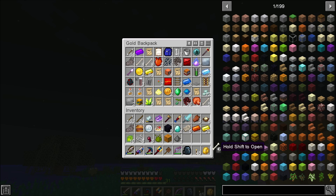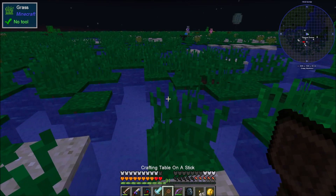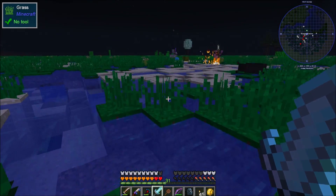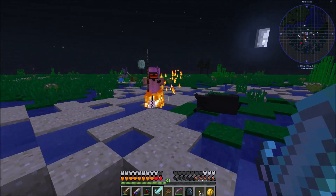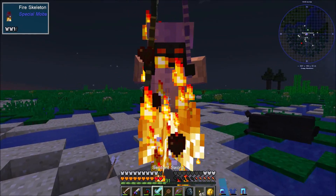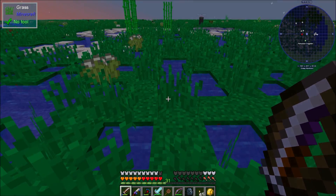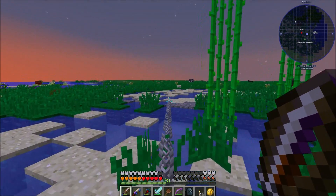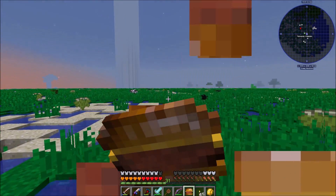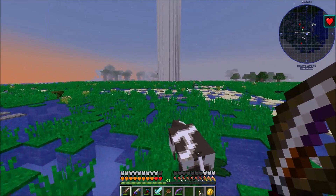I guess I really should be using the Sentient Sword for combat, because even though we're going to be automating Will soon I'm still going to need some Will so it would be very useful. I like this place — this grassy marshland, I think this is a Biomes O' Plenty biome too. This is pretty cool. What's that — what in the world is this? I was just standing there looking around and it just pops into view.